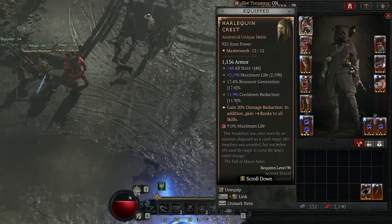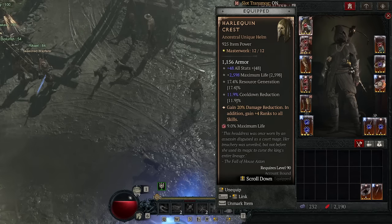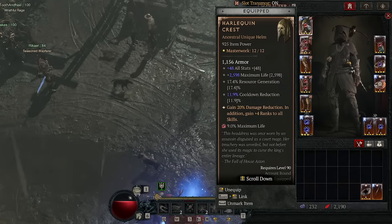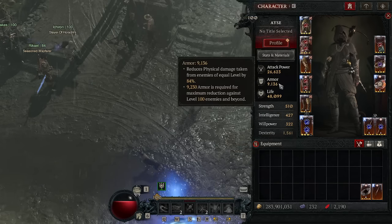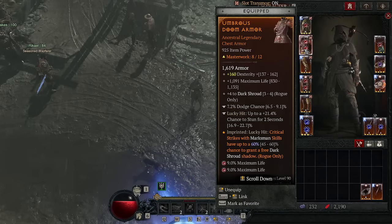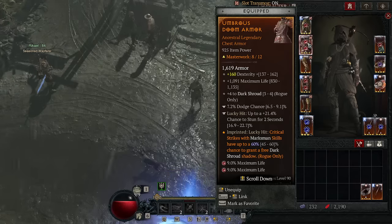Now the gear. I have the Harlequin Crest. If you do not have the Crest, get a helmet with similar stats — you want main stat, max life, cooldown maybe, and then the basic attack skill that reduces damage taken by 20% for X seconds. On your chest, you need plus to Dark Shroud. I have Dex and Max Life here; if you have enough life, put the Armor Roll here instead. Dodge chance and Lucky Hit chance are also good here — if you need more resistances, this is a good spot.